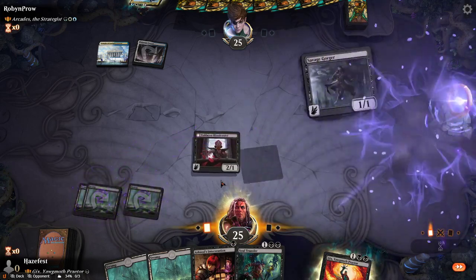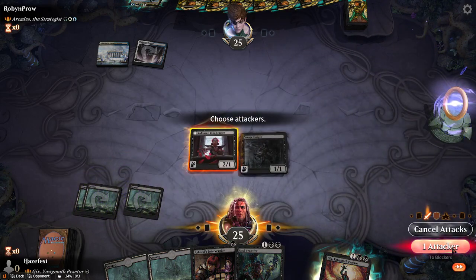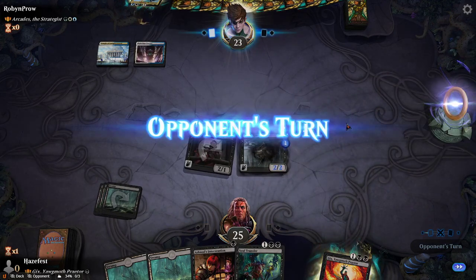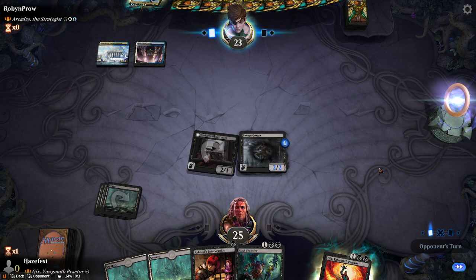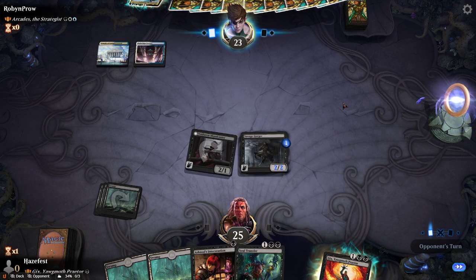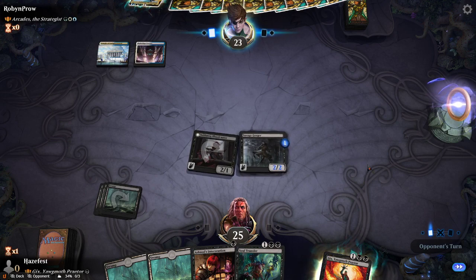We'll go ahead and put the Savage Forger out. It gives him that threat level he needs to contend with, and over the course of the game it's just going to get massive. So if he has removal, he'll probably use it on this. And if not, I'll throw out the Gix and start drawing cards off of this guy.